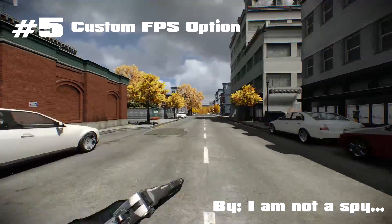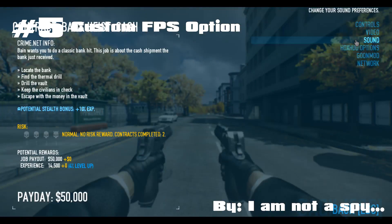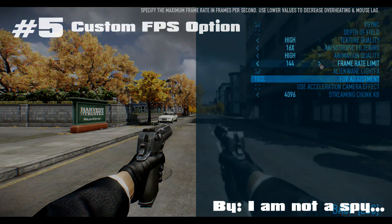Starting the list at number 5, Custom FPS Option created by I'm Not A Spy is a mod that boosts the set frame limit of Payday 2 from 135 to 144 and 9001 respectively. This mod is very handy for those like myself who own a 144Hz screen, because being limited to 135 frames with a 144Hz screen creates a very choppy feel, and installing this mod is a very nice and quick fix, which is why it takes my number 5 spot.